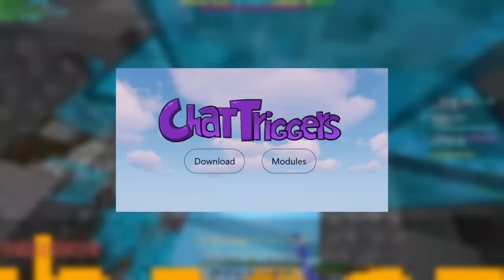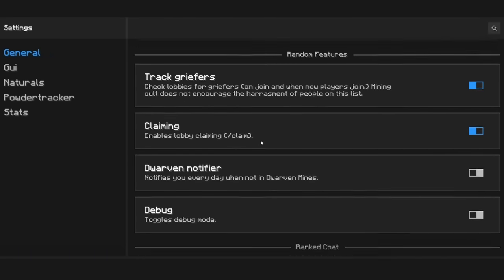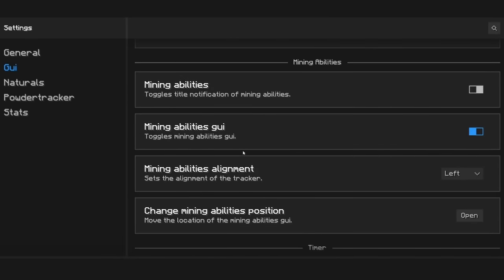Over the past month or so, the mining community has been blessed to have a ChatTriggers mod made specifically for mining, and I'd like to showcase some of the really amazing features that come with this mod like Griefer Alerts, a natural vein finder, lobby marker, and many others.